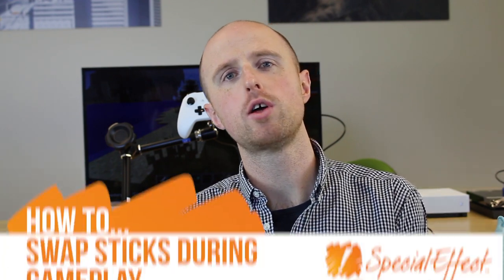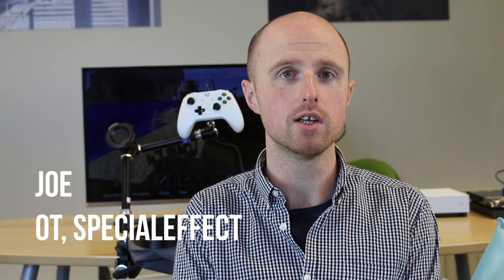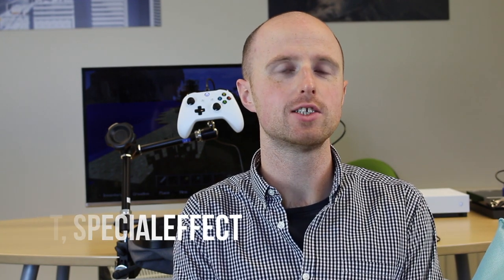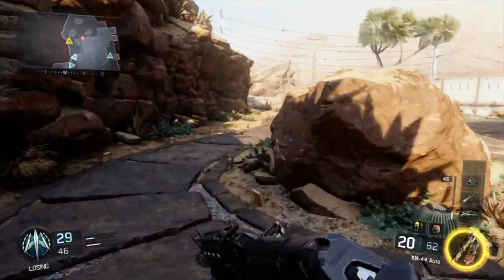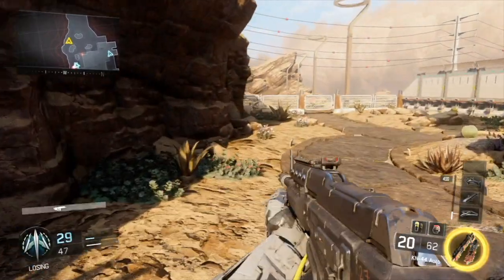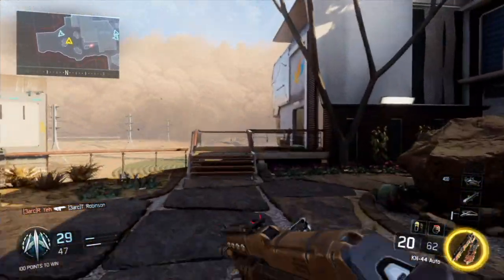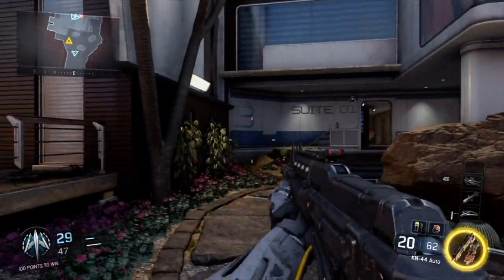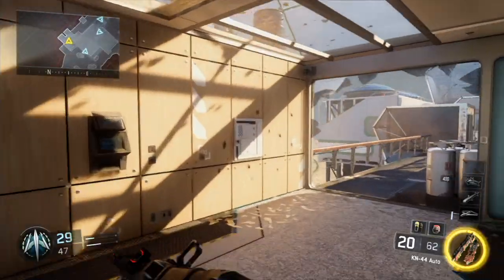Here at Special Effect we often meet people who can only use one of the analog sticks or one joystick at a time. In this video we're going to have a look at a stick swapping function that will allow you to swap sticks during gameplay. The first part of this video will focus on showing different games using the swap stick function, and at the end we'll show how you can set up the swap stick function on the Crosshair.